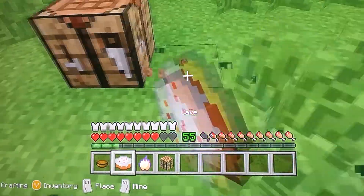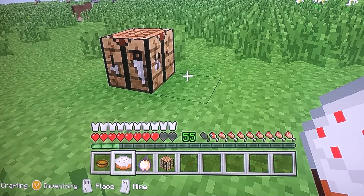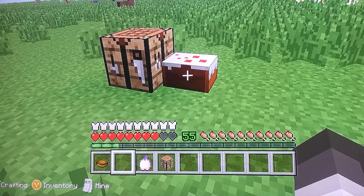The second best food in the game is the cake. It's because if you place it down, you take multiple bites. So yeah, that's quite good.